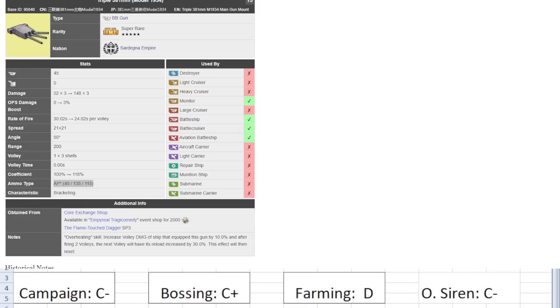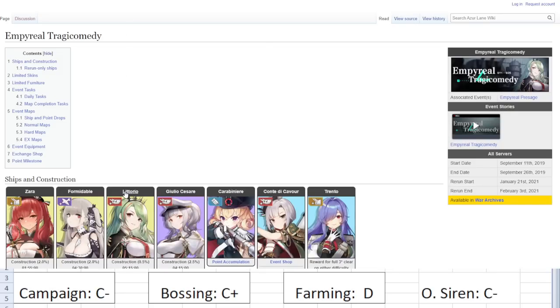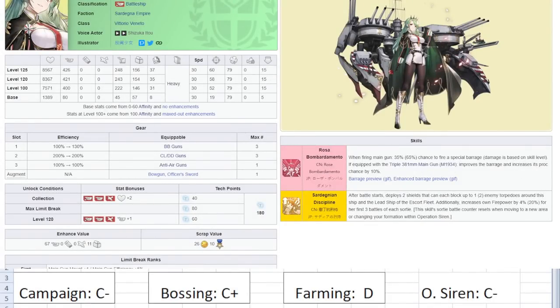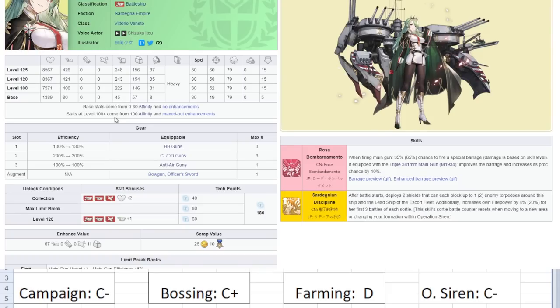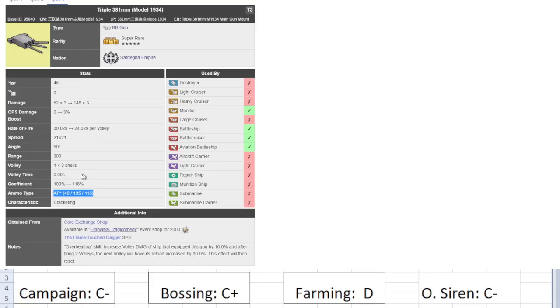It is usable but there are definitely better options. I'm aware that Littorio gets a special bonus when using this gun, but the issue is Littorio doesn't do that much damage to the point where this gun becomes super relevant. Even if you use it on her it won't be game-changing — it won't make her a monster of a ship. Littorio lacks a lot in her kit to be actually relevant. I have a ring and bought a skin for her, but her performance-wise is not great. And this gun is also not that great. Negligible.